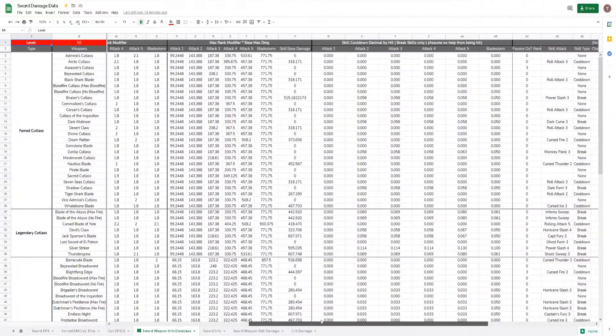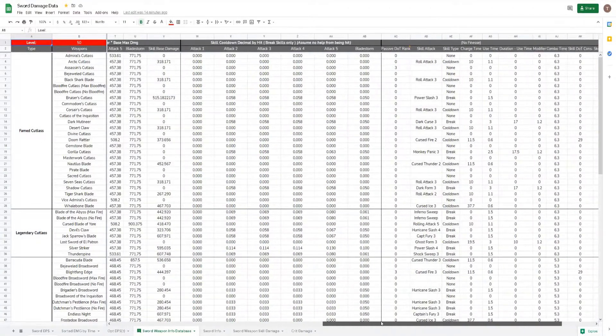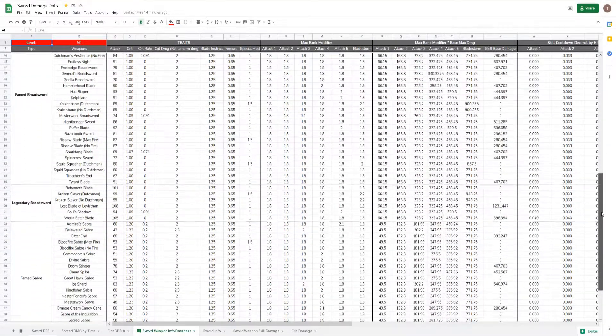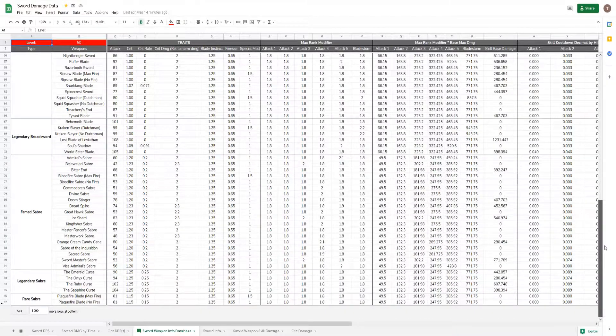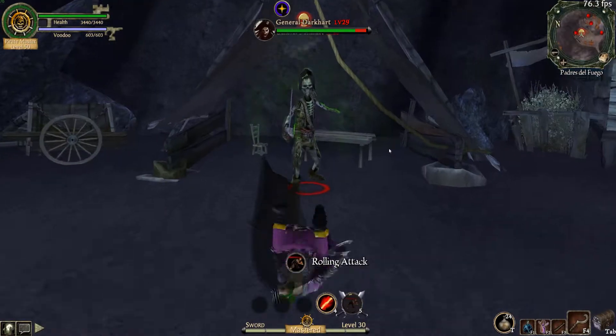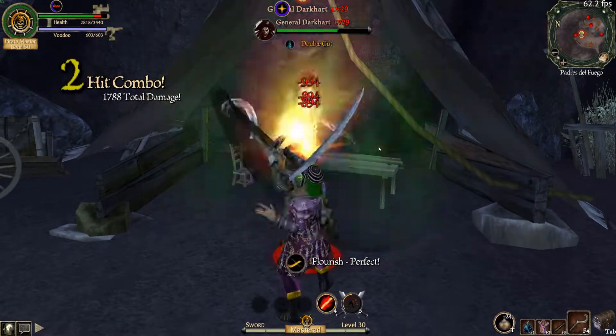I'm going to start out with the basics, and then slowly build on them in a way that lets us craft the damage potential of any given weapon, and then the DPS — the damage per second — of the same weapons. With those metrics, we can compare and rank swords super easily, and get to the bottom of the question of the best swords.